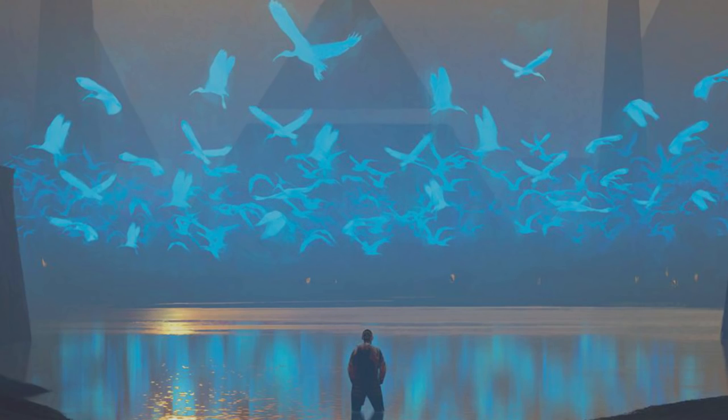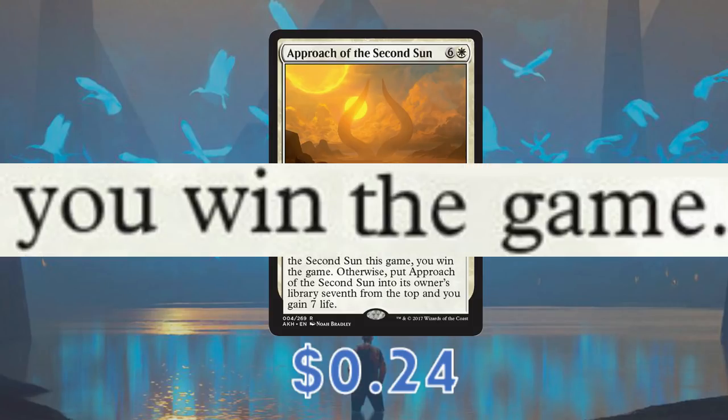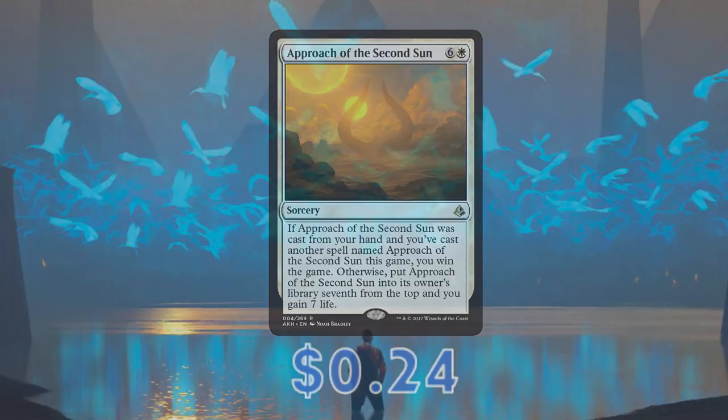As I've said, there is one card in the entire deck that can't be cast at instant speed with Raph on the field, and it's the only one I'm making an exception for. Approach of the Second Sun is not only cheap as chips, but it has the very important text on it that says 'You win the game!' For less than 50 cents and in white, I am not passing that up — especially when we are in control.